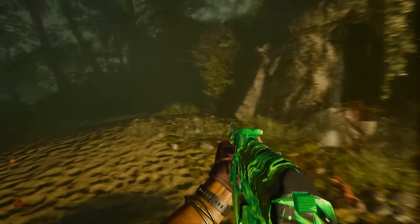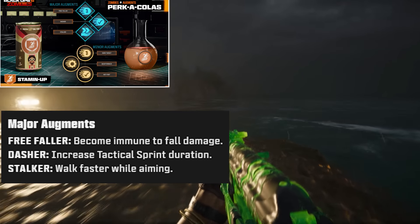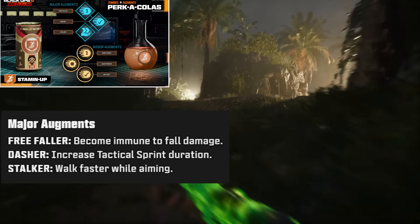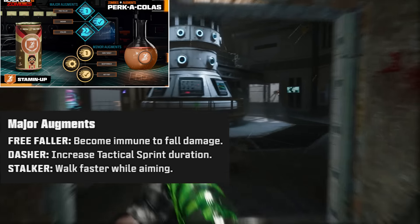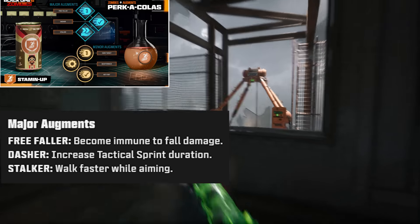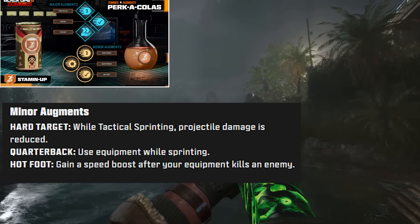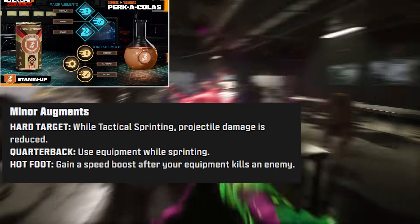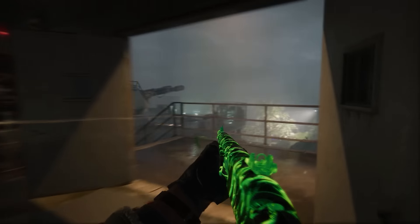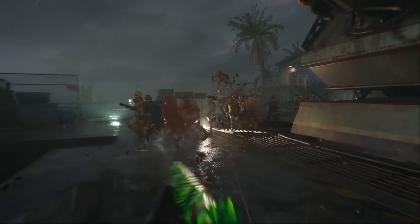Let's talk about Stamin-Up. The classic version just increases your movement speed, and it still does that. For major augments, we have Free Faller, which makes you totally immune to fall damage — this might be big because on Terminus there are some pretty high jumps on that map. There's also Dasher, which increases your Tac Sprint duration, and then Stalker, which is walking faster while aiming. For the minor augments, we have Hard Target — while Tac Sprinting, projectile damage is reduced. Quarterback allows you to use equipment while sprinting, and Hotfoot gives you a speed boost after your equipment kills an enemy. Weirdly, there's no fire-while-sprinting augment, which I think is fascinating — for Omnimovement and Zombies I feel like this needs to happen, but Stamin-Up doesn't allow you to do that.